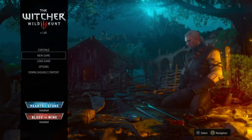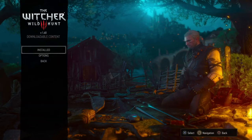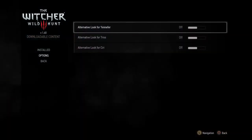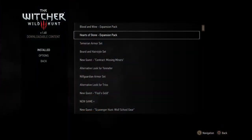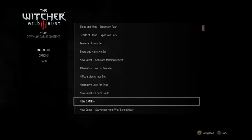You're going to find New Game Plus already loaded and installed in your DLC options. Opening up the install options you can see alternate looks, Blood and Wine, Heart of Stone, your armor sets, and down near the bottom you're going to see New Game Plus. You don't want to click on it yet — you want to prepare for it first.